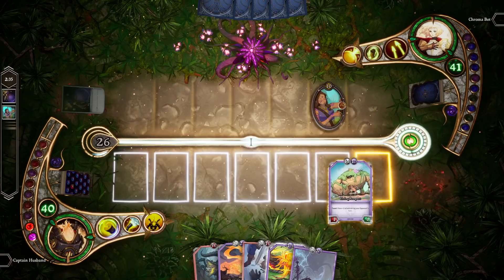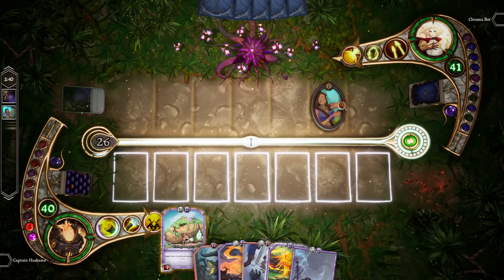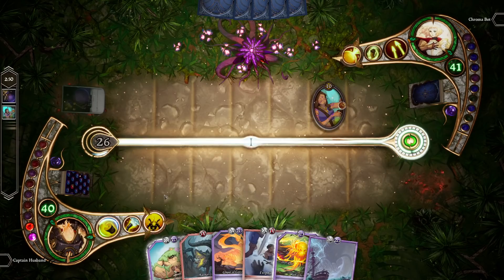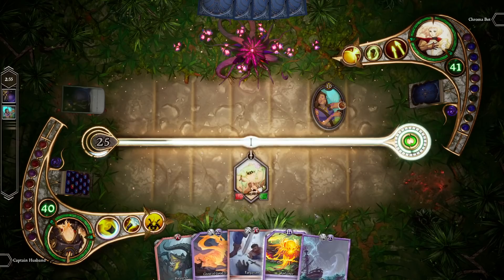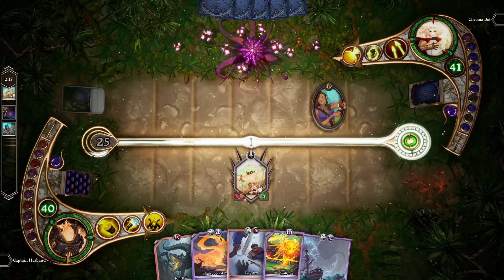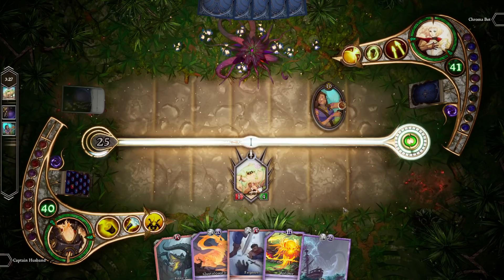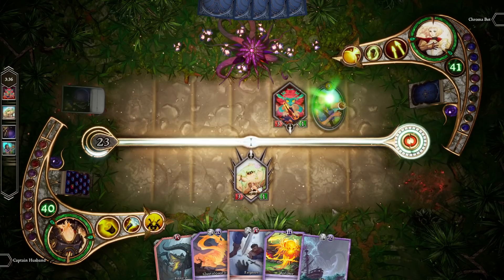When playing a companion, you can choose which page of the story you're placing it in. This is true for all permanents. Pages are these individual lanes or cells on the board — we call them pages. I'm going to play the Living Rampart in the center page. You can see that the Living Rampart has spikes around it, which means this companion has taunt. There's going to be a separate video talking about all the different keywords, but for now let's just worry about the basics.